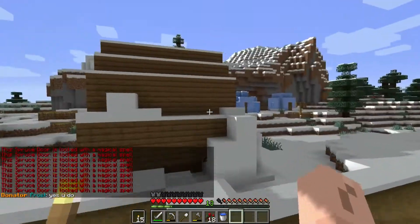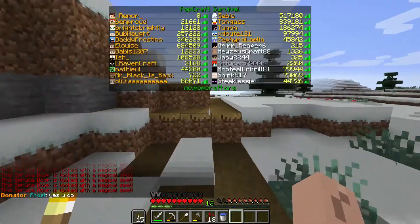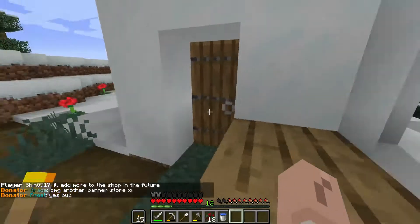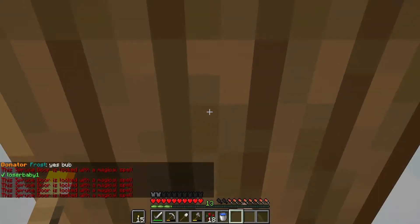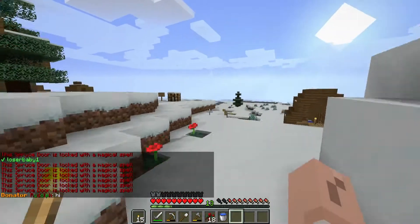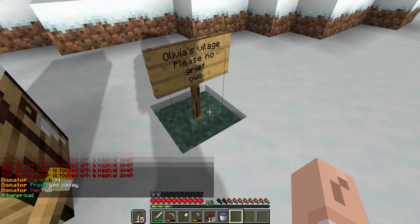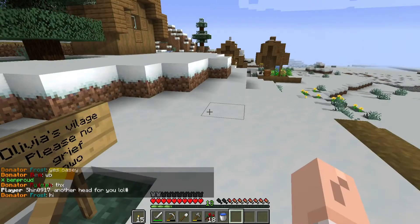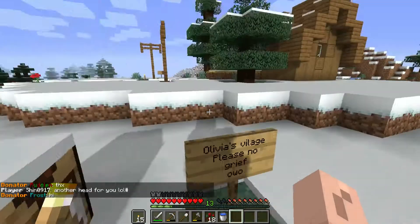I'm kind of disappointed. I was kind of hoping there'd be like a zoo or something - mostly a bunch of animals. Where's this village? Oh, it's down there. What are your doors, man? This is Oliva's village - please no grief, Owo. I wasn't gonna grief, but when I saw the Owo, now I'm gonna...